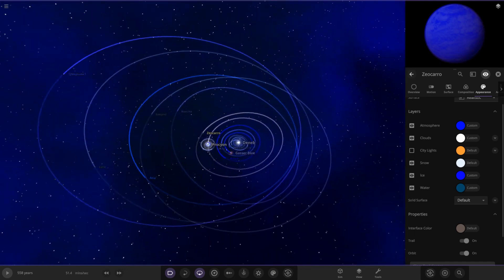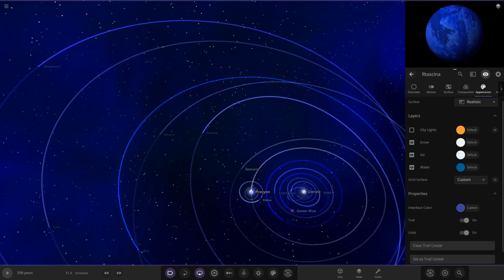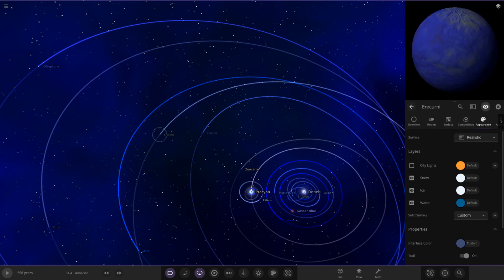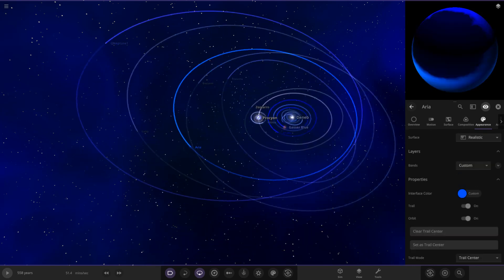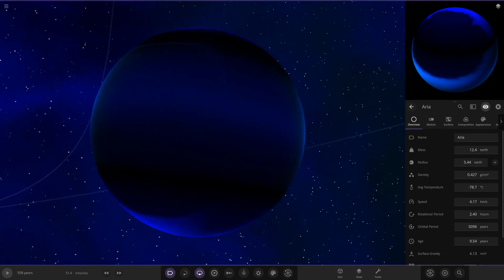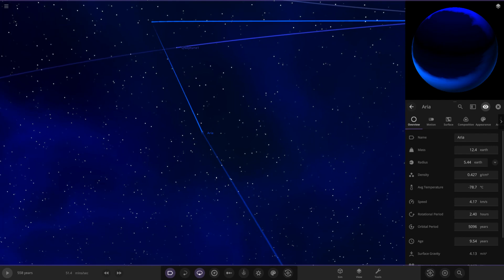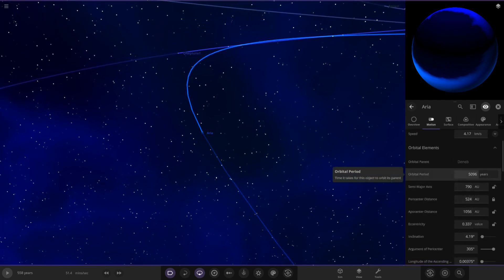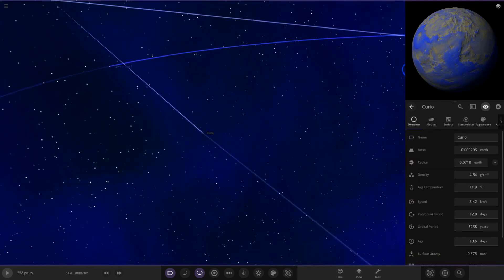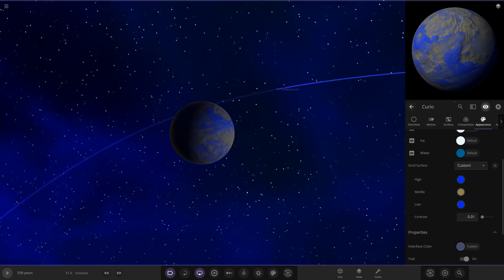Now we get into the outer regions of the system - pretty much the end of the outer solar system. These outer ones are just dwarf planets I spawned and customized the color of, so there's not really much going on. They just have blue modified on them somewhere. Then there's one area I will visit - this one with a crazy negative contrast giving a very strange dark spot effect. It's a very mysterious world in the outer regions. It does look very bizarre indeed, and it takes 5,000 years to go around the star. Next up we have Curio, the last of the dwarf planets, customized with just two shades of blue.